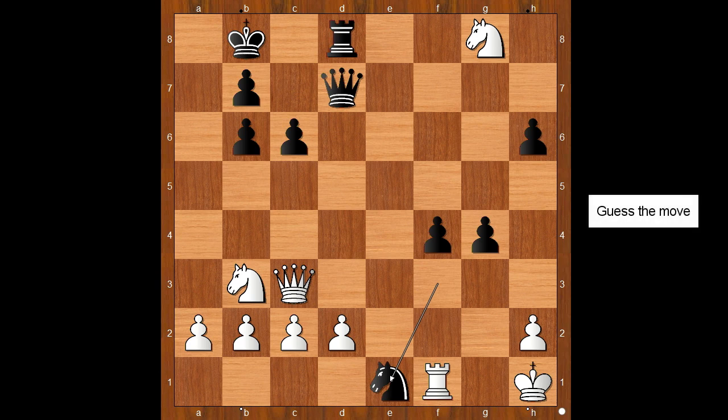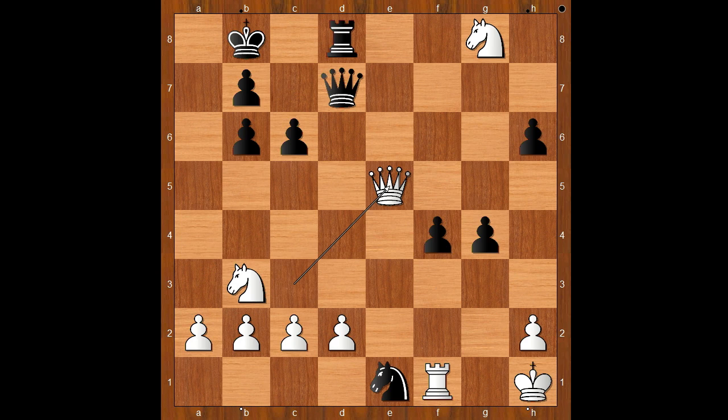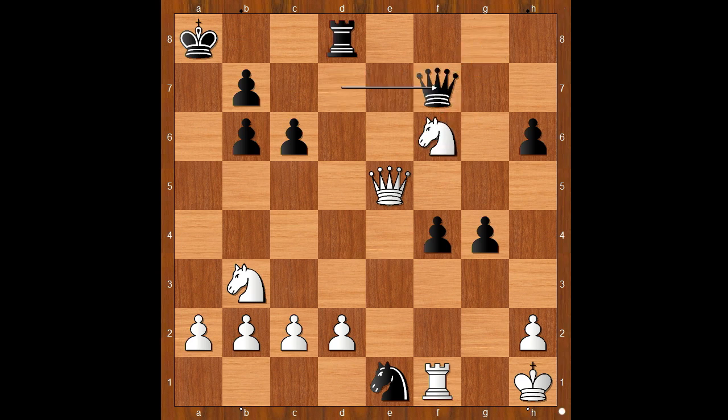White to move — how would you continue? Some people would capture the knight. Knight to f6 comes to mind too, attacking the queen. Wesley So played an even better move: queen to e5, check. King to a8. And now knight to f6, attacking the queen, saving the knight. Queen to f7.